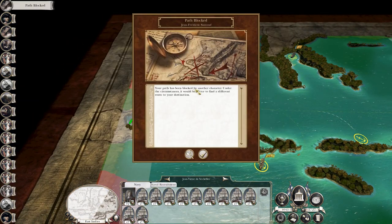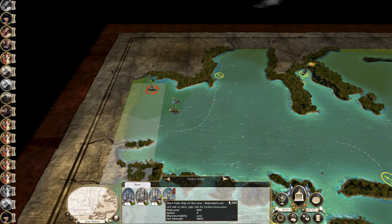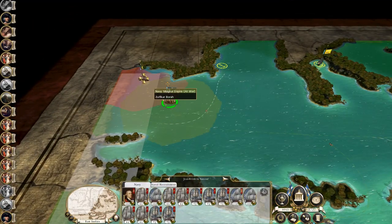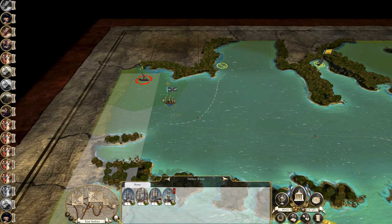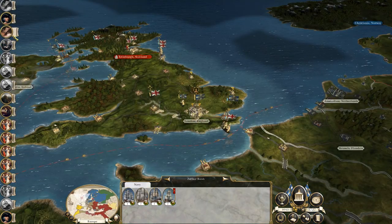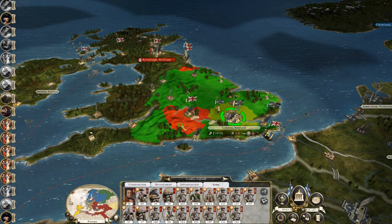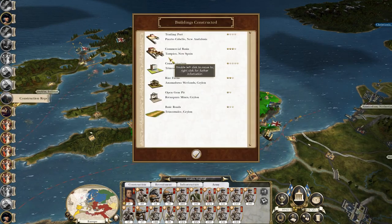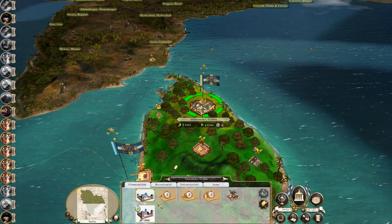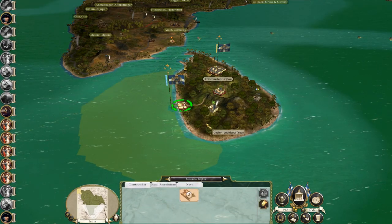Let's go over to West Africa. Bomb ketch, third rate, second rate — could you do damage to them? They could probably defend themselves, but probably just kill them and steal their second and third rates. Letter of Demands — England. Workers Riot — England. They'll come around. Ceylon's got a lot of things it can upgrade — I'm going to want all of these to maximize our capacity to wage war.